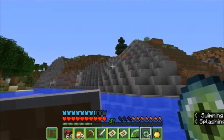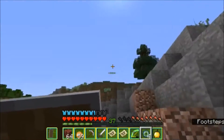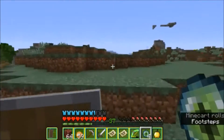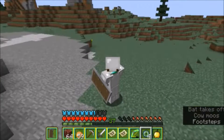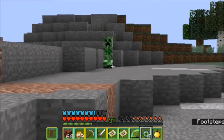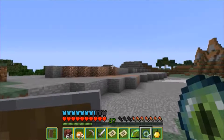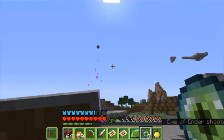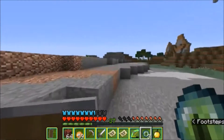Let's climb up this hill and then throw another eye of ender. I know that straight this way is the general direction, but I don't know exactly where it is. It's still curving this way, and it went to the left a bit. I've lost my first eye of ender - I'm so unlucky with these things. Other people find the portal with only like two eyes of ender, but whenever I go for it I lose all the ones I throw.